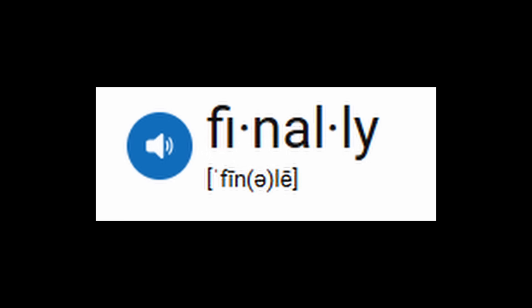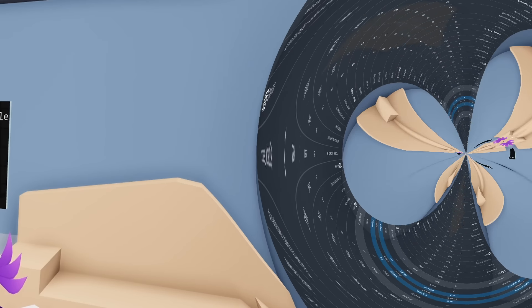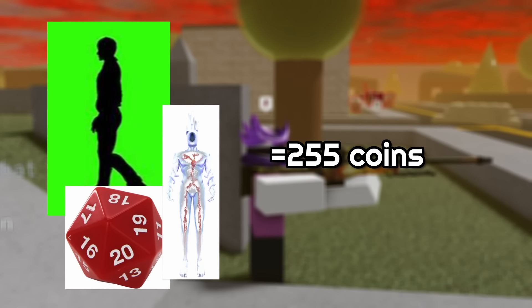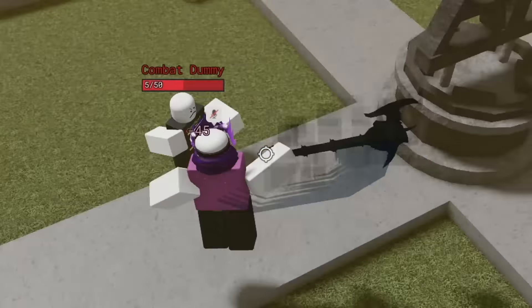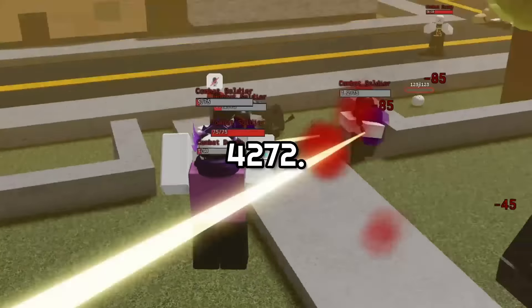And finally, we have Uncertified. This information may be a little inaccurate, so take it with a large chunk of salt. But in a 16-person server you can do about 35,000 damage in total, giving 583.3 coins. But unlike all the other bosses, Uncertified gives 637.5 points for winning instead of the usual 255. Meaning that if you single-handedly carried an Uncertified, you would get 1,220.8 coins without buffs, and with buffs, 4,272.8 coins.